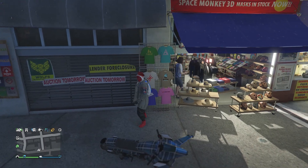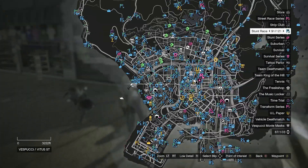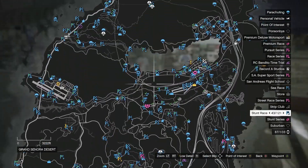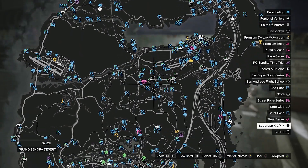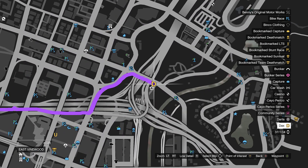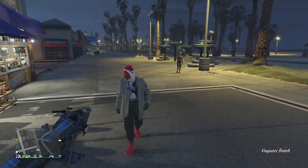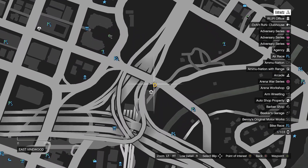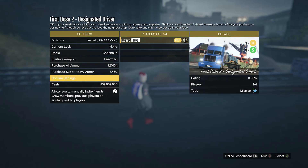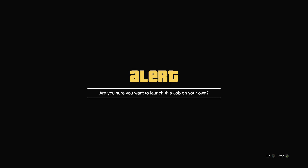Now we're going to do the duffel bag glitch. Make sure you are on the mission called First Dose 2. The first mission you will see has a giant R on the map, and after you complete the first one, the second job will have a giant yellow D at that location. Go over to that location, walk into the yellow circle, and hit right on the d-pad to play the mission. Make sure the mission is called First Dose 2, then confirm the settings and launch the job on your own.